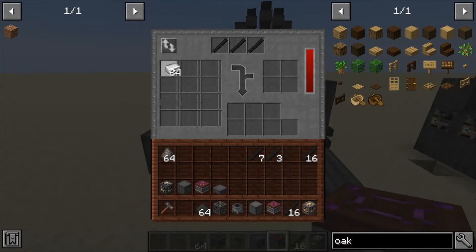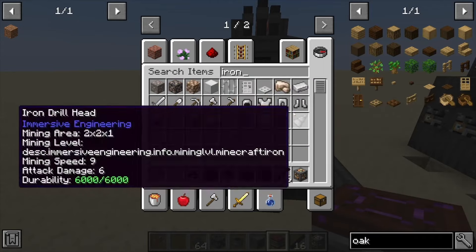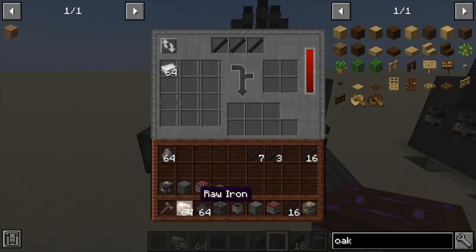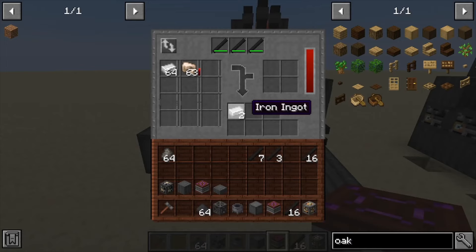This is our input area — anything you input into the machine is going to show up here. We have iron ingots here, and we can also grab some iron ore. When we toss that in, it's automatically going to start smelting the iron ore and put it down into the export slots, which will go out through the chest in the back.